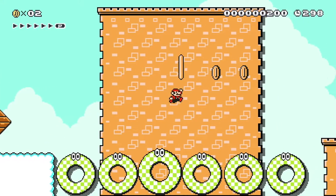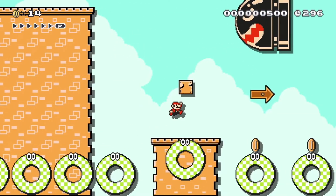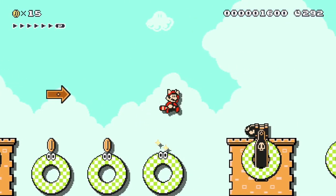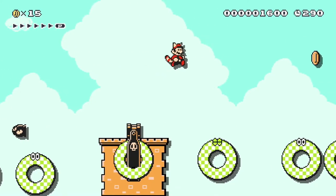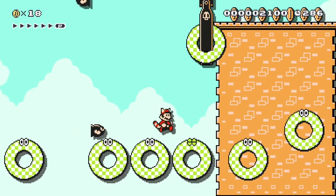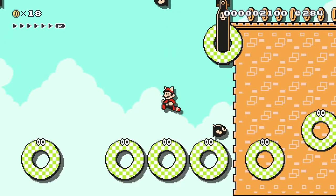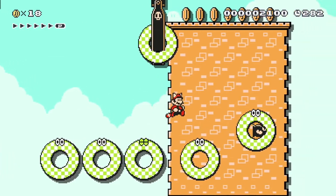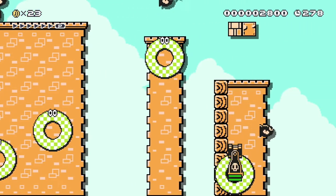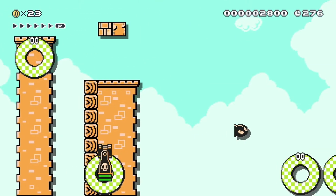The next level we analyze is Lemmy's Sky Palace. Directly at the beginning we put a Banzai Bill at the top of the level. Why? Because we're warning the player about the other Banzai Bills or Bullet Bills later on. We also see that we combine Bullet Bill blasters with springs to make them as bouncy as the bumpers are.